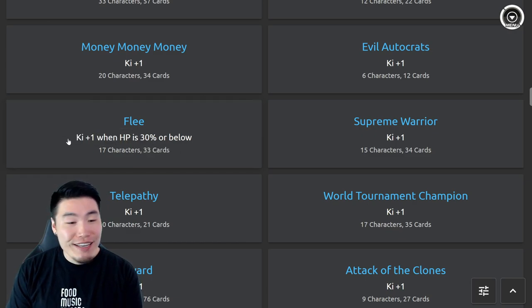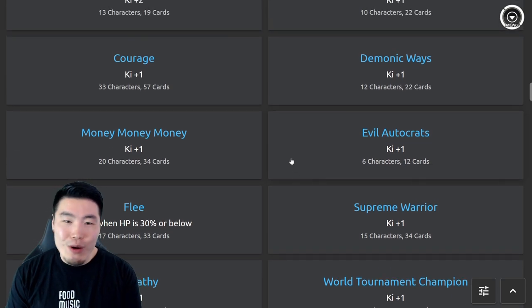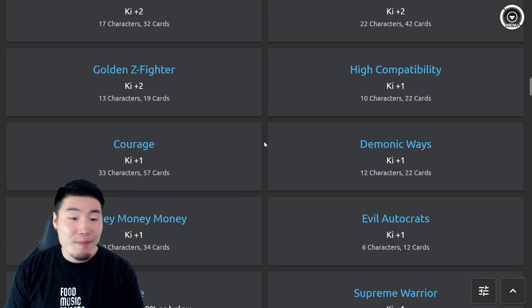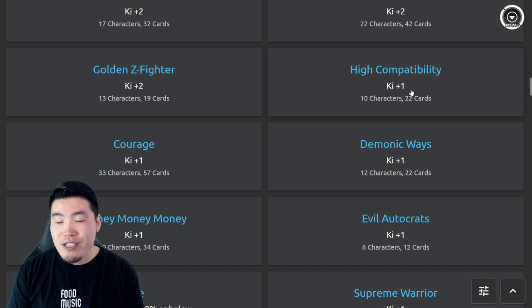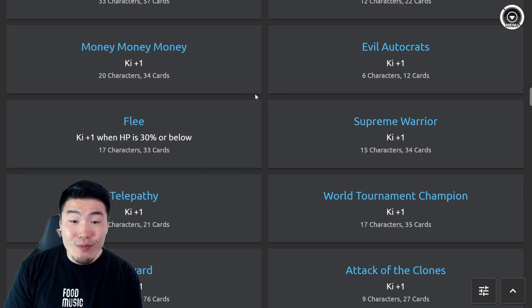Flea is the worst link in the entire game. I actually made a video about two years ago when my channel was fairly new — a top 10 worst links list — and Flea was number one. The effect for Flea is ki +1 when HP is 30% or below. Take that in: ki +1 when HP is 30% or below.